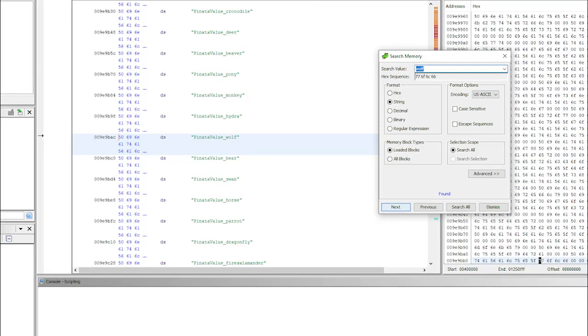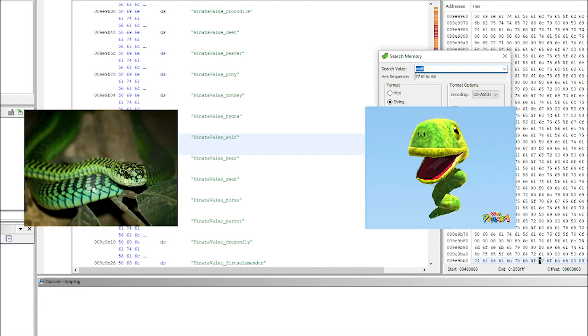Something that made it mildly irritating to search for piñatas is that none of the piñatas are labeled according to their in-game names. For example, instead of being called a Serpent, I'm pretty sure in the code they're referred to as boomslang, which is the real-life name of a deadly African tree snake that looks like what Serpents are based on. Other animals are labeled accordingly, like Candorees are just canaries, and the Malawolf is called a wolf.